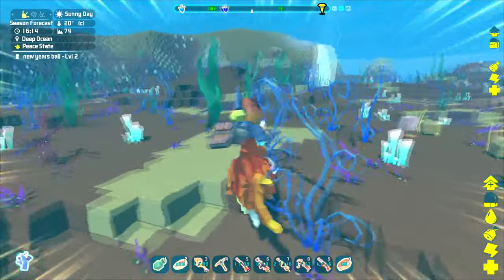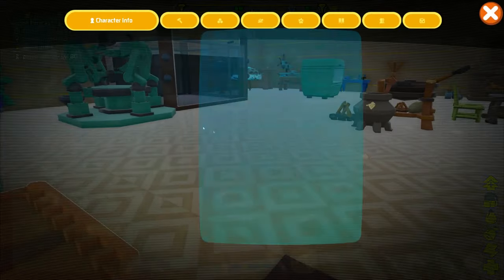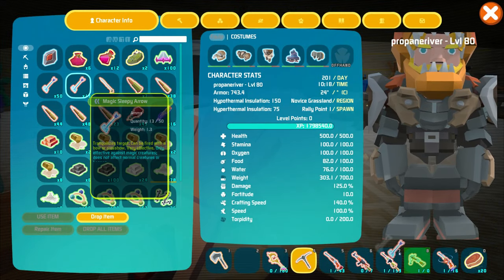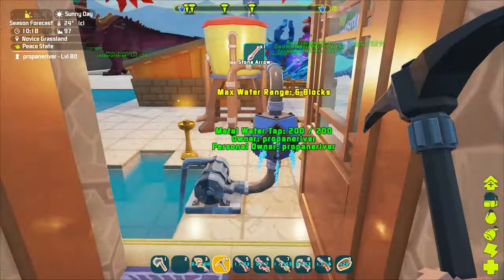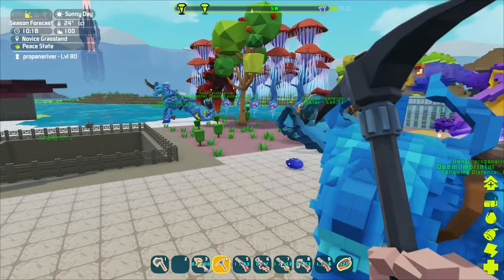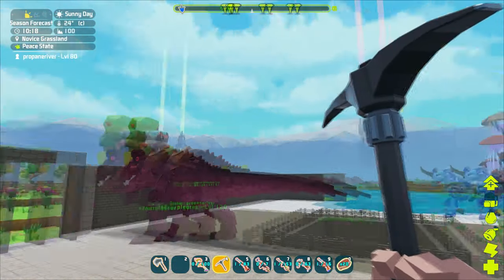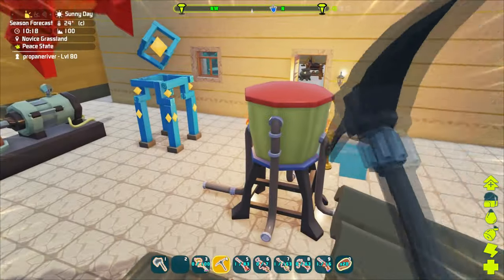Welcome back to Pixar today. I need to get some magic sleeping arrows. Apparently there are free new ocean dinos I haven't got yet - deep oceans run: a deep ocean shark, deep ocean angler, and deep ocean puffer. They're over there somewhere.